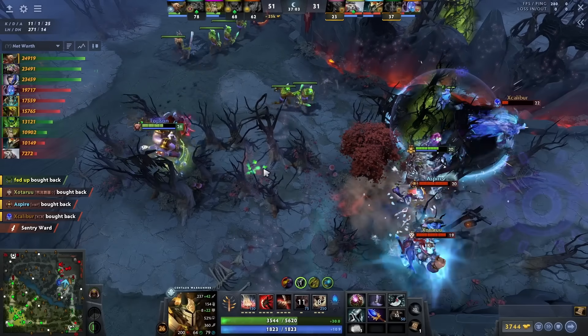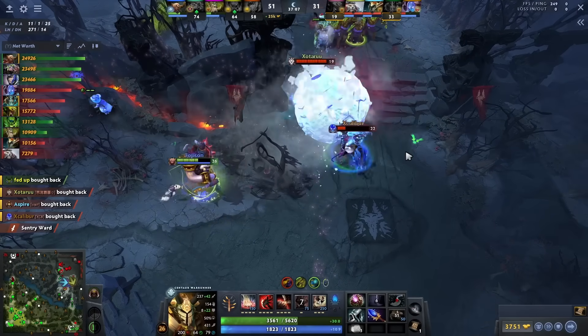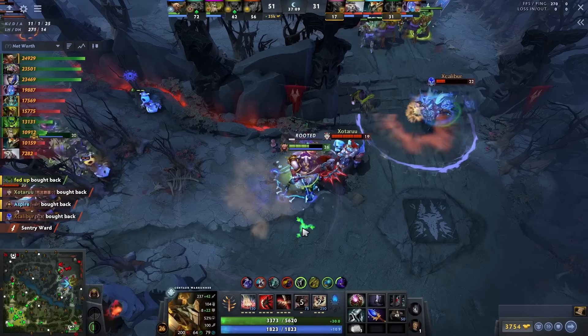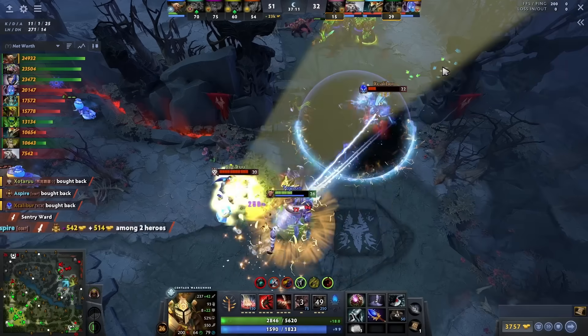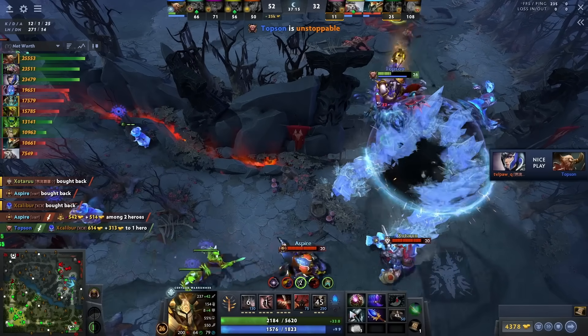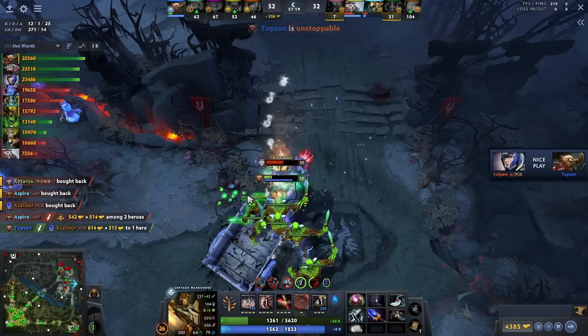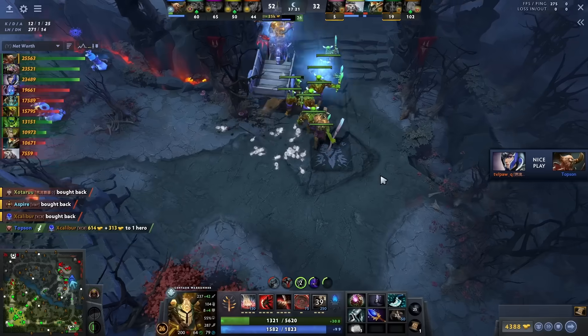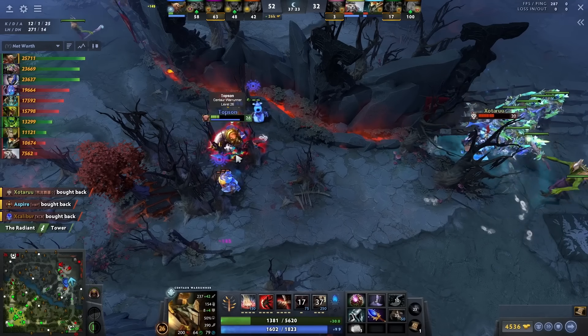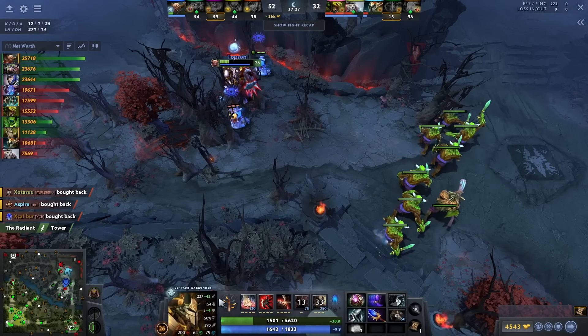After that, wait for your spells to go off cooldown again because you have Octarine, then re-initiate. Centaur does not right-click heroes — he uses spells, so treat him like a spellcaster. There is no set way to copy the way Topson fights, but with this information you should be able to be creative and take fights smartly. Remember that you have low cooldown spells — use them well. The playstyle is somewhat similar to Puck, but Centaur can be tanky and stand his ground if required, whereas Puck is omega elusive.